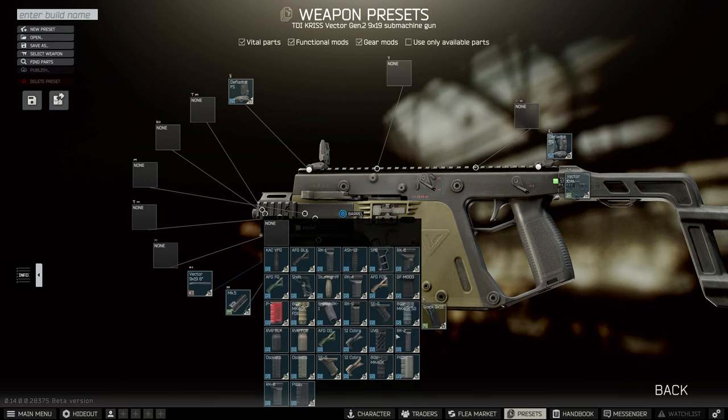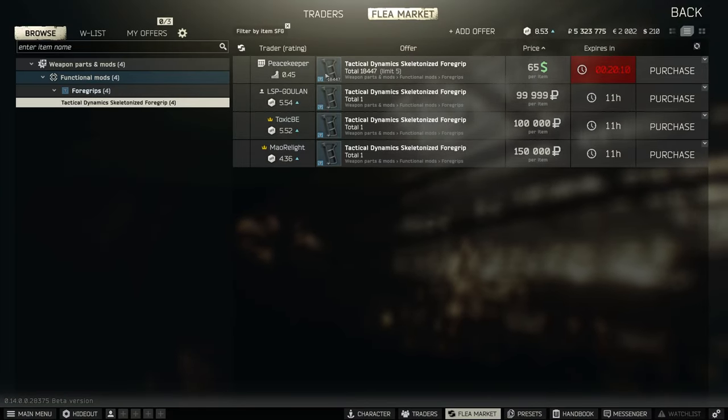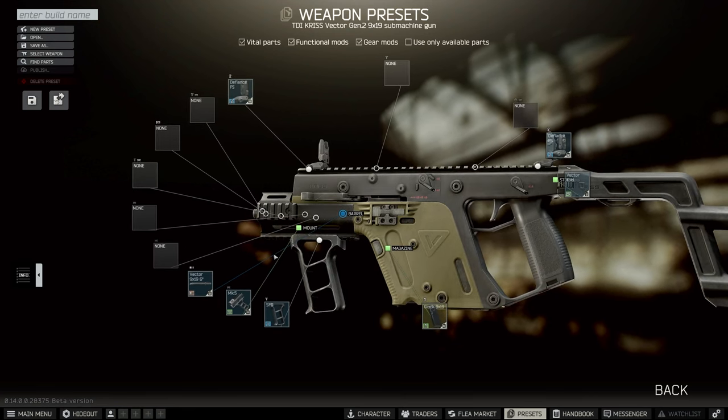On top of this, we're going to put the skeletonized grip — the Tactical Dynamic Skeletonized Foregrip. You put that one on. You can buy this one on the flea market, but it tends to be quite expensive. It is also on Peacekeeper 3 once you get there. So once you've got the trader levels, this one is very cheap and very easy.